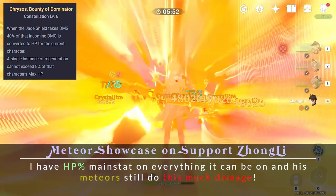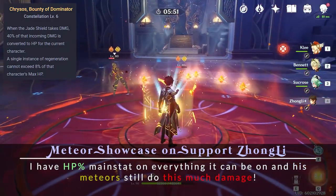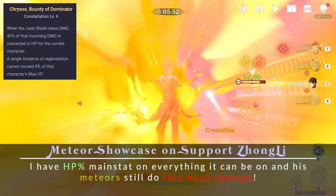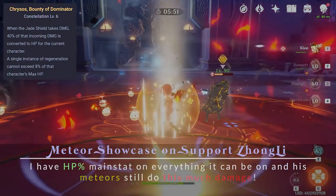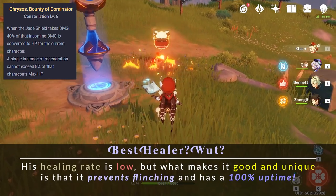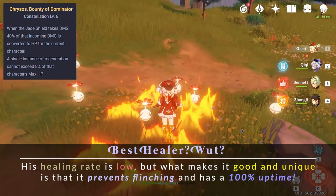He now has the best shield, the second best crowd control ability, and arguably became one of the best healers in the game at C6. This adds an entirely new role for him and removes the necessity to build healers into your teams — and this is why I'm concerned.